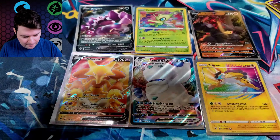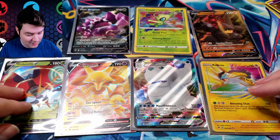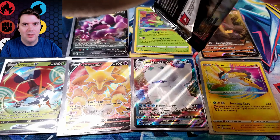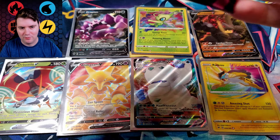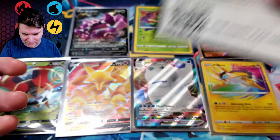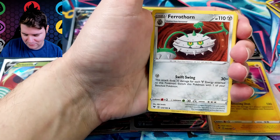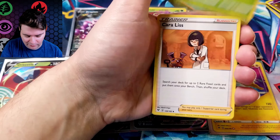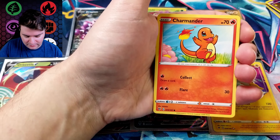Meowth, Duskull, Voltorb, Weedle, Duskull again, and Terrakion. But hopefully you guys have enjoyed this set so far — it's definitely probably the best one of this year of Sword and Shield. There's so many cool different things. The Amazing Rares were great, but they're just bonuses since they don't take out the rare slot. A lot of cool Full Arts and Rainbow Rares. Pikachu really got his time in the sun in this expansion.